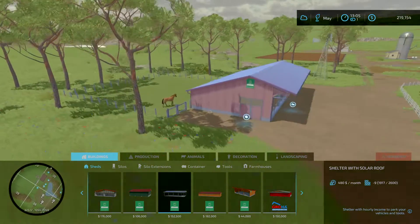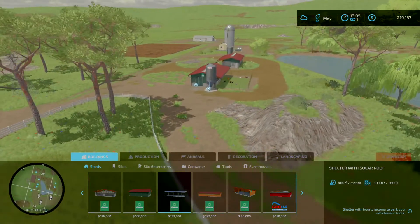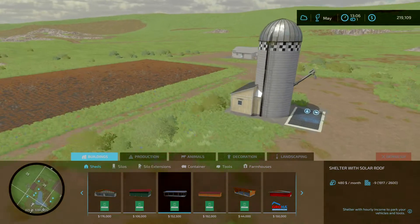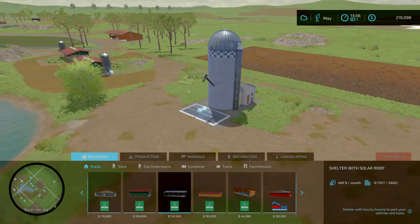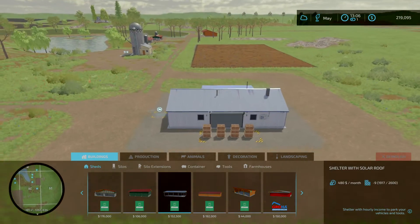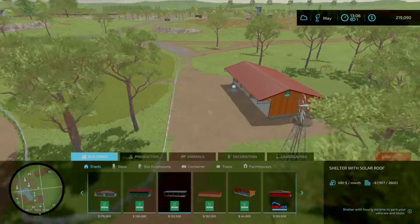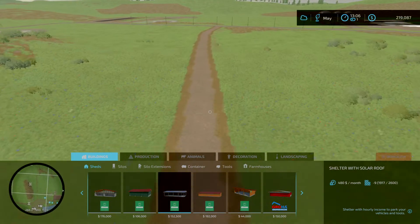There's the stable over here — I always keep one horse in the field so the other horses don't die. When that horse feeds, the other ones get fed. We've got our chook pens here, they've been here since the beginning. This is the starting square. I keep wheat and barley in this one just for the chooks. We've got plenty of honey pallets to go and get.